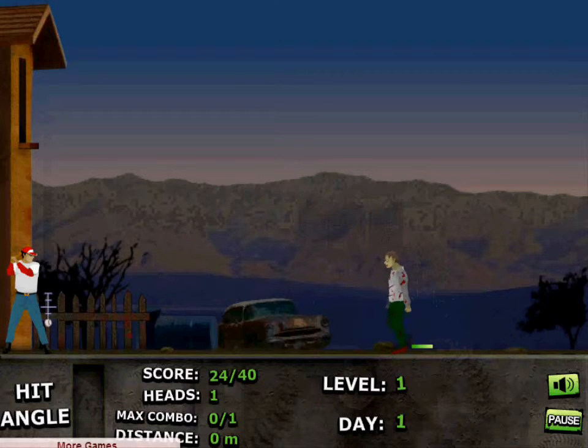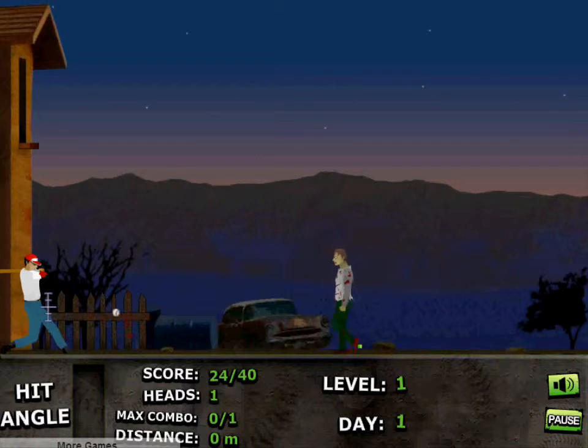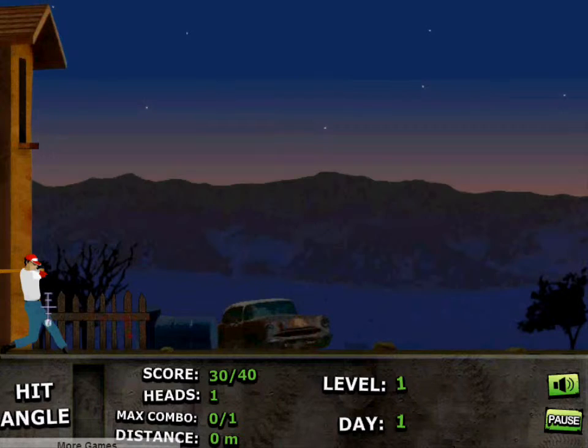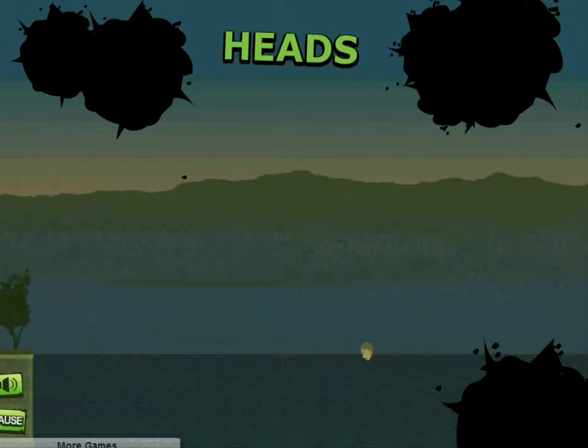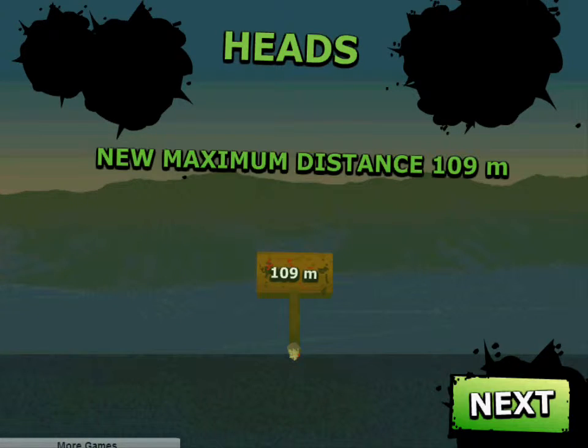And boom! Stomach shot — belly shot there. And took a baseball to the knee, followed by one to the shin. Alright! That's level one complete already. So you've got a certain number of zombies to take on — not many at the start anyway. One head, which is 109 meters! Nice!